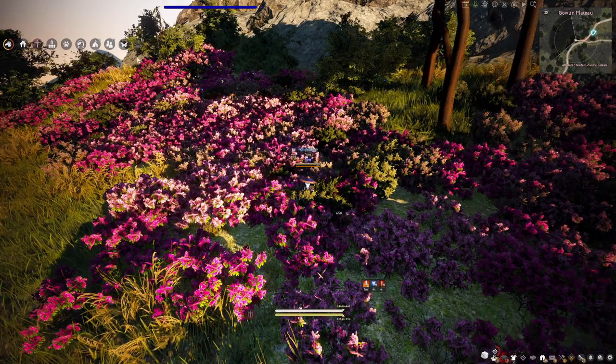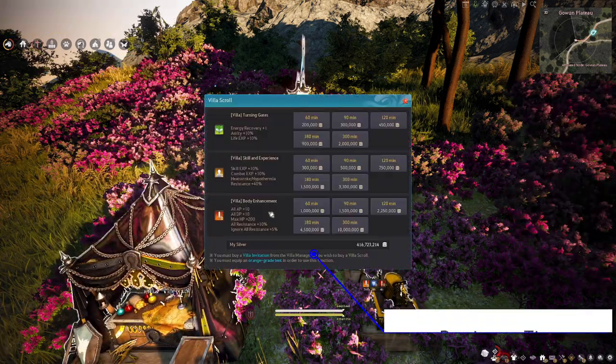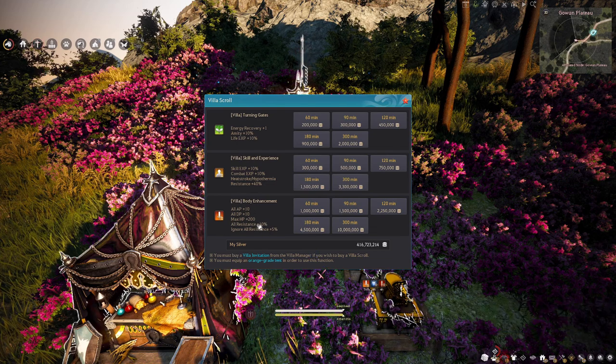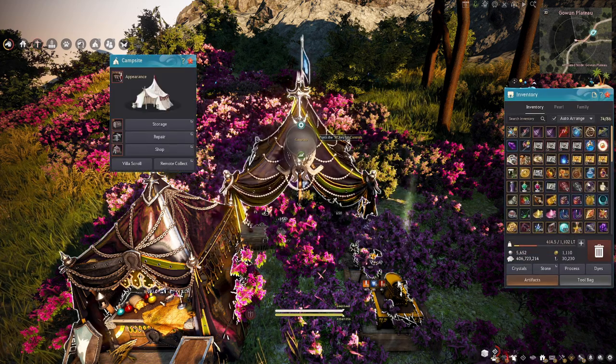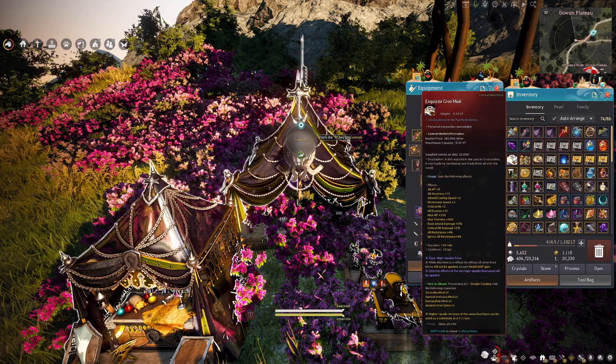Next, go ahead and throw down your tent. From the tent, grab your villa buff as well. It's not a ton of stats, but HP is the big thing we're looking for in terms of survivability. So now we've got three buffs. The next thing to talk about is meals — which one you should pick and why.